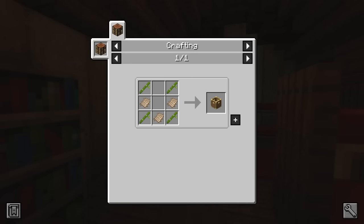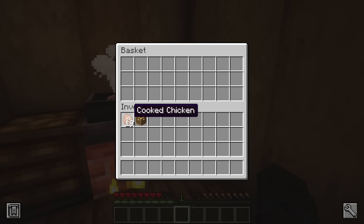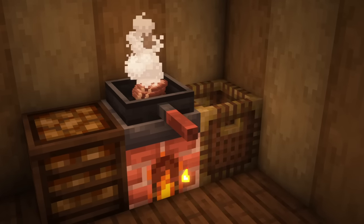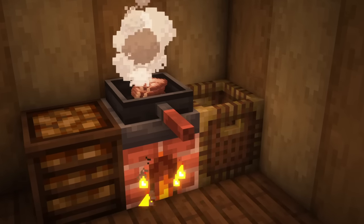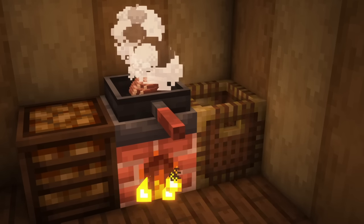An item that you might want to use is the basket, which can be created from three canvas and four bamboo. It acts similar to a hopper and will collect items that are thrown into it, with it having the same inventory size as a chest or barrel. So it's a good idea to place baskets next to cooking blocks like the skillet so they automatically collect your cooked foods. Unlike a hopper, baskets don't have a method of transporting items between blocks.